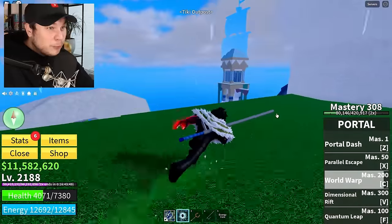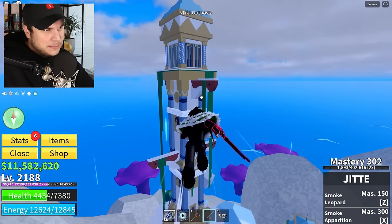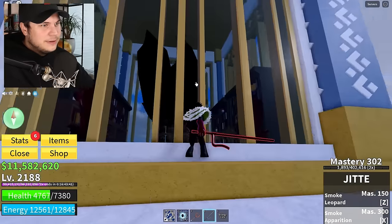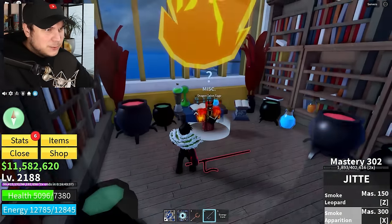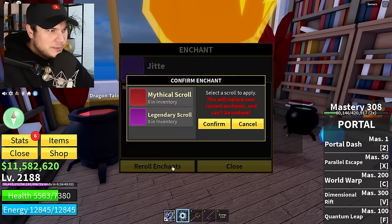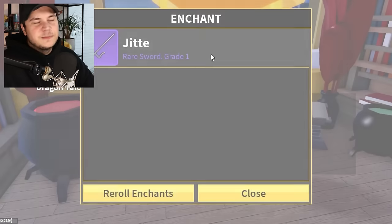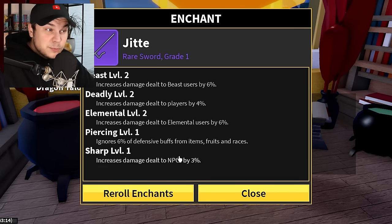I actually want to see how much damage we can do with this thing, because I've got a feeling it's going to be pretty insane. Let's see — Mr. Dragon Talon Sage, please give me an enchantment. Come on, give me something good on my very first try. I've blown so much money on these in the past. A piercing elemental — yeah, that's pretty good.